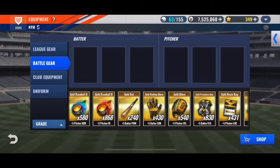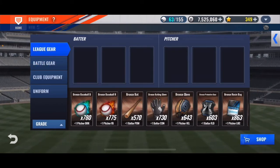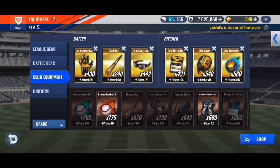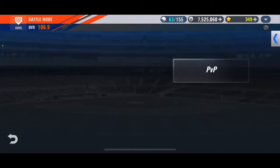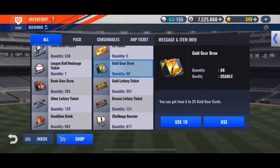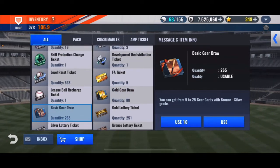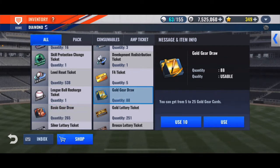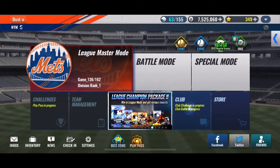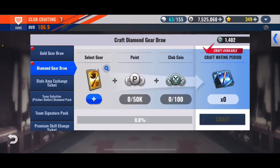Hello and welcome everyone to another MLB 9 Innings video. Today I'd like to go over battle gear and club gear — they call it club equipment for some reason — and lead gear too. You get these for winning games, from your boxes. You have your gold gear draw, your basic gear draw, and you can also club craft for gold gear draw, and I believe you can club craft from gold to diamond as well.